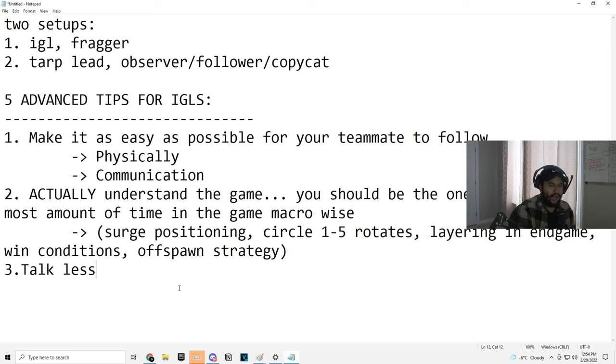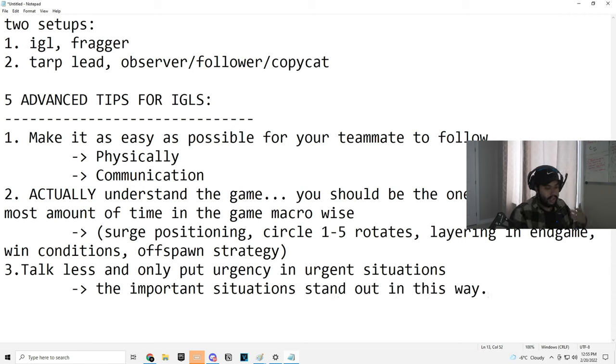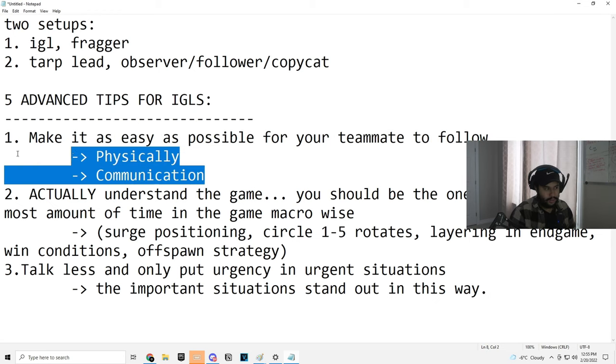Think about urgency in your voice. If you're constantly enthusiastic and constantly screaming 'come here, come here, follow me, left, right' — that doesn't do you any good. Your duo doesn't benefit from that. It's important to only use that urgent voice or urgent style when it's actually important, like 'in my box' as a comm. If you use that urgency in every scenario, it won't be good for you. So try to avoid putting urgency into every part of your game — only put urgency in urgent situations, so the most important situations stand out.